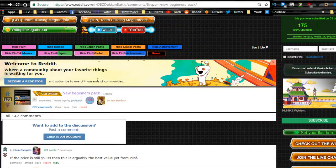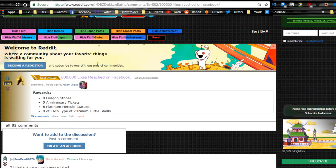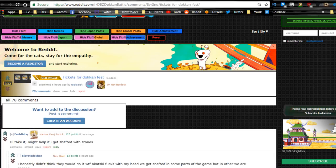Shout out to the Reddit for all this information. We hit 800,000 likes on Facebook, so if you go and log in right now, you should get eight Dragonstones in your gift box, five anniversary tickets, eight Platinum Hercules statues, and eight of each type of Platinum Turtle Shells. Eight Platinum Hercules statues came out to 12 million Zenni, so that's actually a lot. Go log in and get those — this campaign still has a couple days left.